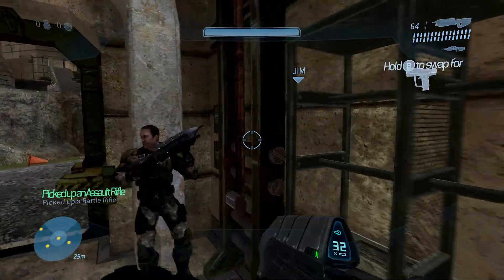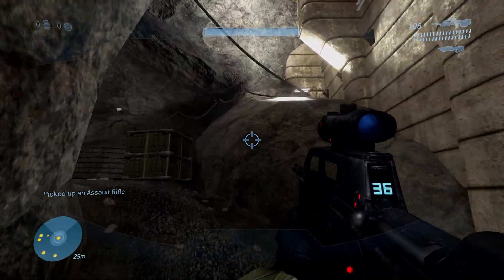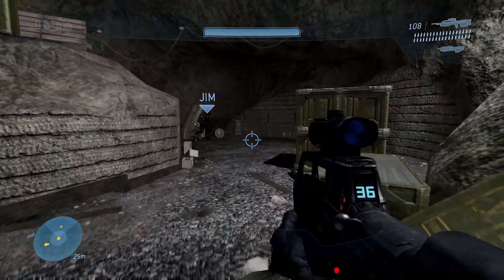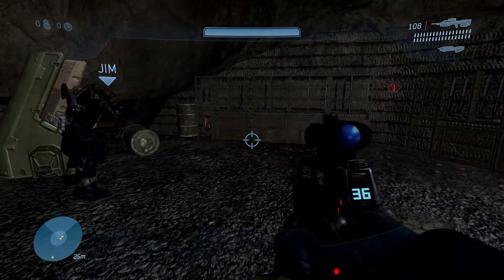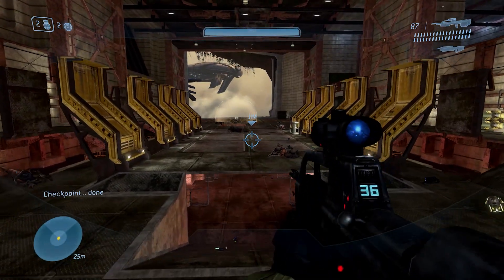Moving on to Crow's Nest. Once you load up Crow's Nest, after passing the Armory and this Drone Room — the first time or even the second time you go through this room — you can get this Golden Moa. It's going to be on the right side path here if you're coming from that Armory. There are the rats — give that one a shoot, and that will be the first one for this mission.